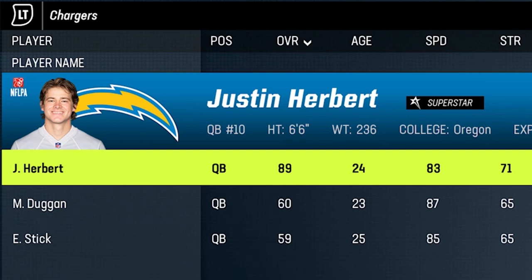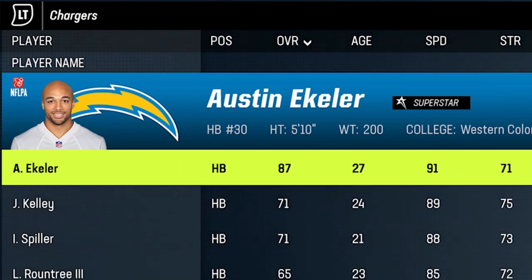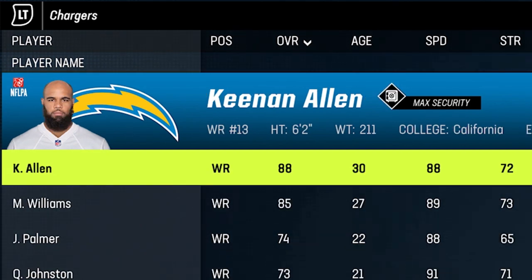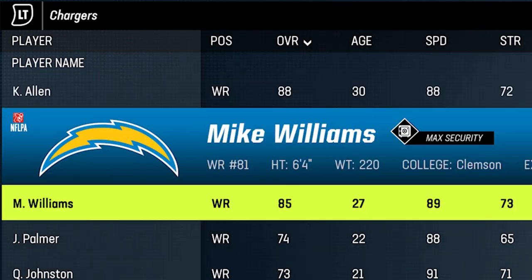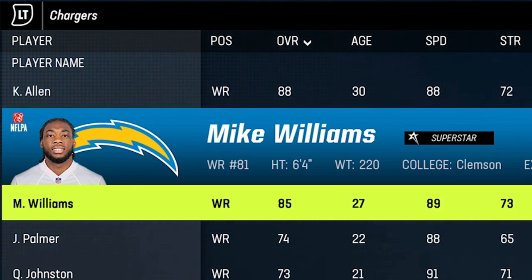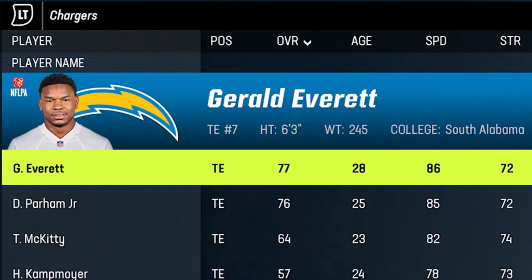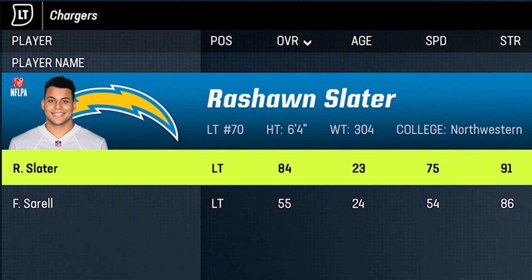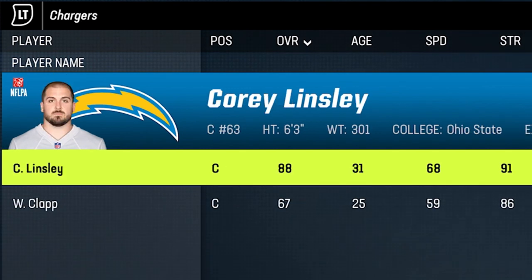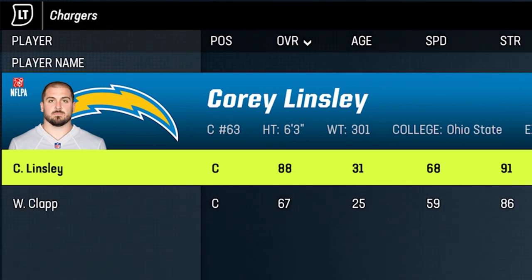Next up we have the Chargers — another superstar quarterback in Justin Herbert. Anytime you have a superstar quarterback like this you've got a pretty good chance of making this list, and they also have a lot of weapons around him. Austin Ekeler might be the best receiving running back in the game. The receiving core doesn't have a ton of speed but they do have size: Keenan Allen at 6'2" is a superstar, Mike Williams is a superstar at 6'4", and first-round pick Quentin Johnston is another 6'3" guy with speed who can jump. They have a couple of decent tight ends as well. On the offensive line, Rashawn Slater is one of the best left tackles in the game and could be pancaking DBs, and Corey Linsley is one of the best centers in the game.